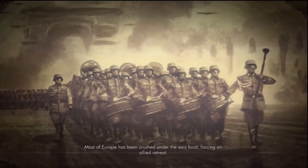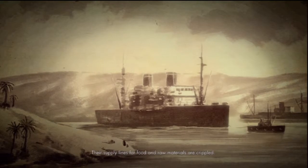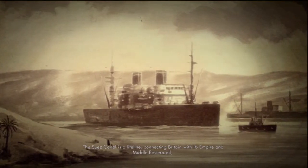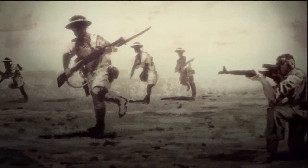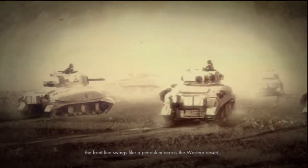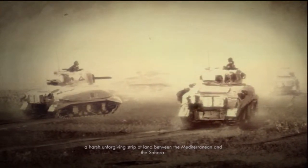Most of Europe has been crushed under the Axis boot, forcing an allied retreat. Their supply lines for food and raw materials are crippled. The Suez Canal is a lifeline, connecting Britain with its empire and Middle Eastern oil, making the war in North Africa crucial. As the British and Axis armies face each other across the Libyan-Egypt border, the front line swings like a pendulum across the western desert — a harsh, unforgiving strip of land between the Mediterranean and the Sahara.